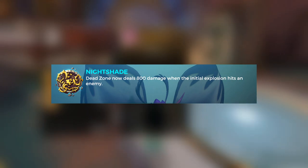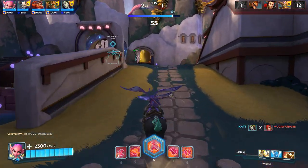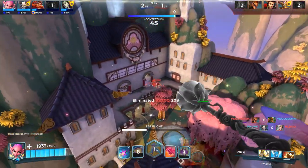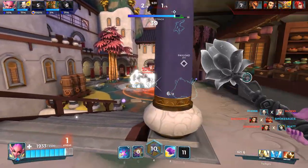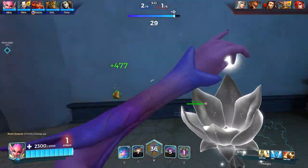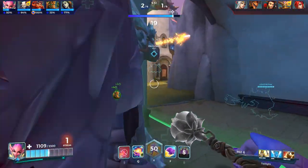Next up is Nightshade — Dead Zone now deals 800 damage on the initial explosion hit. Currently by far the meta talent, Nightshade gives Willow the quick burst that makes champions viable in the current burst meta. You can shoot a normal shot and Nightshade in quick succession for a 1,300 damage burst on top of healing negation. This makes Willow ideal for 1v1s or destroying grouped-up tanks on point. With the right loadout you can get resets on kills, making chain-spamming easy. A suggested 1v1 combo is to flutter up, then shoot down a shot and Nightshade.